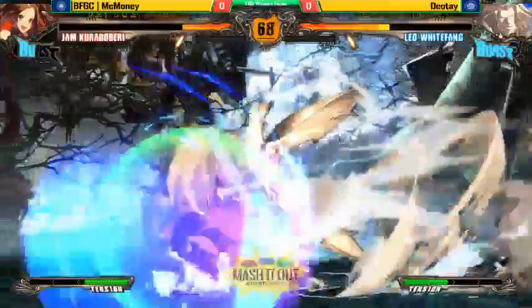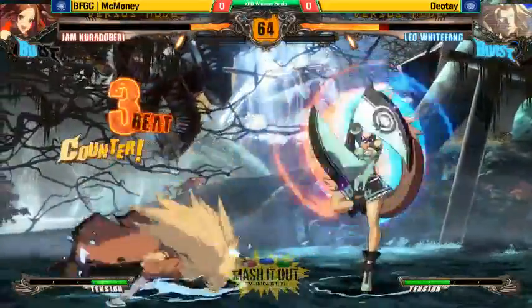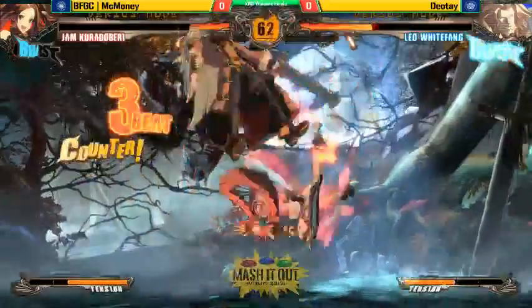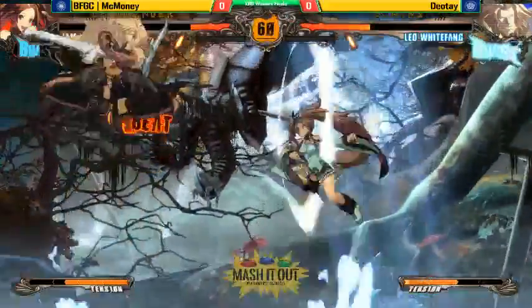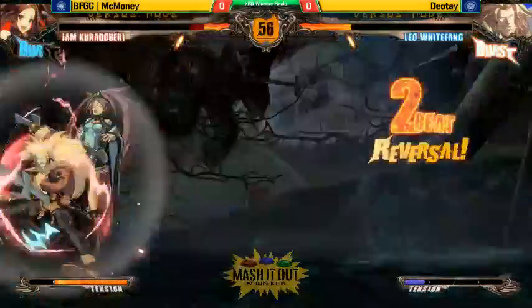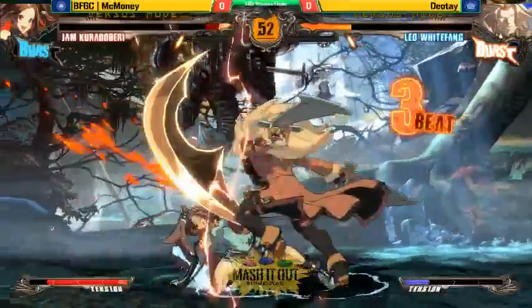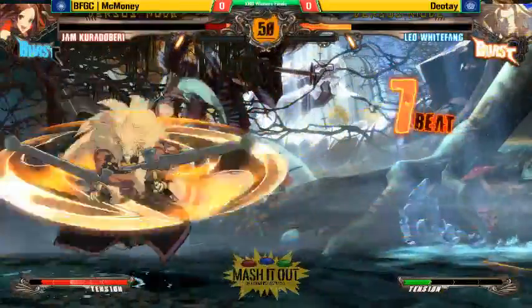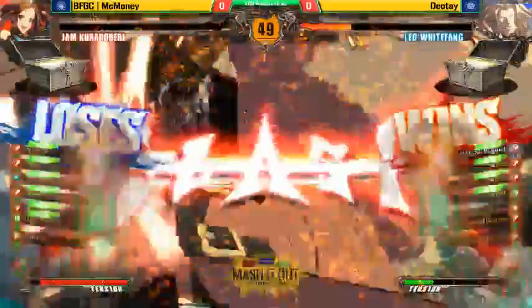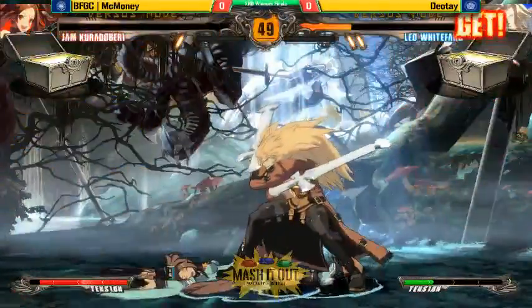The best thing to do is bait it out and punish it afterwards. Good defense from McMoney — definitely blocking those cross-ups, charged up a card. McMoney is spot-on — canceled the DP, continuing the combo, keeping on that pressure. Diate is not letting up right now, ladies and gentlemen. And that's it — Diate takes the round. Leo is the king.